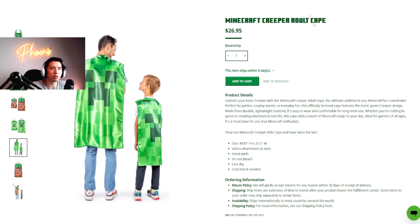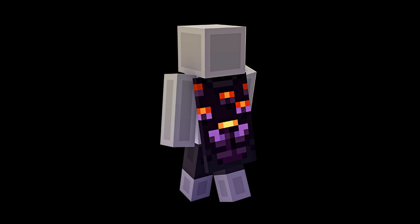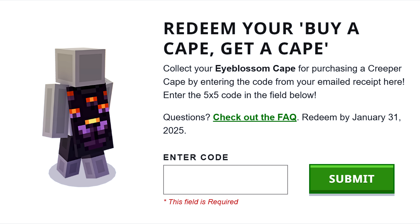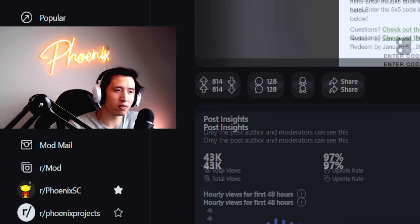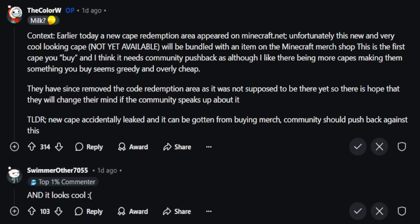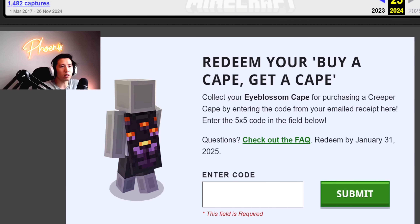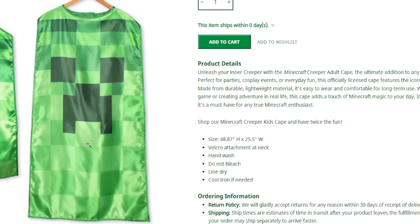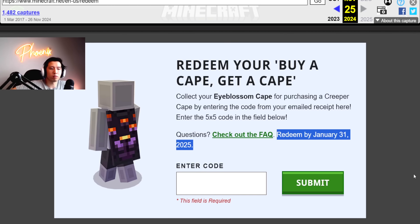Whether you want to push back on it is entirely up to you, whether it's going to work at all is entirely up to you, and whether this is even real is entirely up to you as well. I think it is real - there's no way they would even create this asset file for the website if they weren't thinking about this seriously. Looking at the r/PhoenixSC post for this, it's certainly very controversial and divisive. Maybe about 70% of you guys aren't happy at all about this. I think the one big disappointment is that there's no other way to get this cape. It's a nice cape that is going to be connected to something that doesn't look very nice - redeemed by January 31st 2025, so there's a good chance it'll be out pretty soon. It's another leak - God, this is like expected from them at this point.